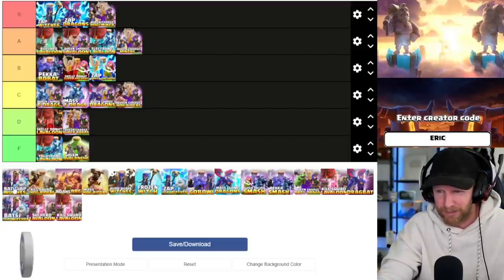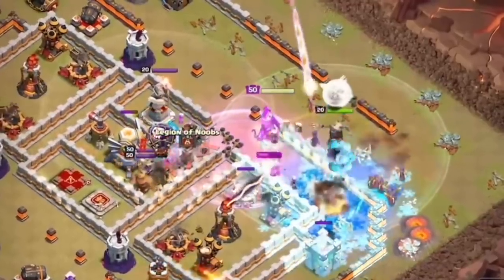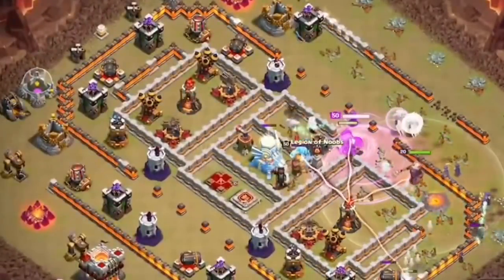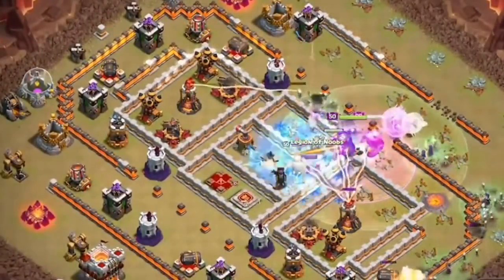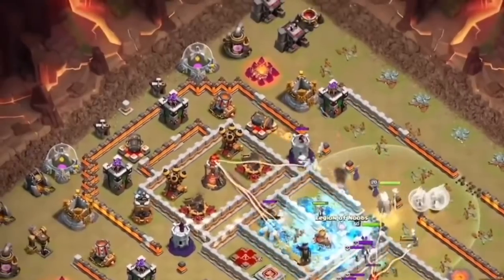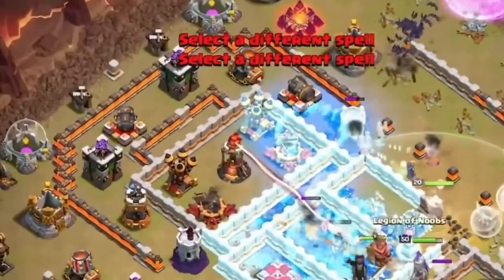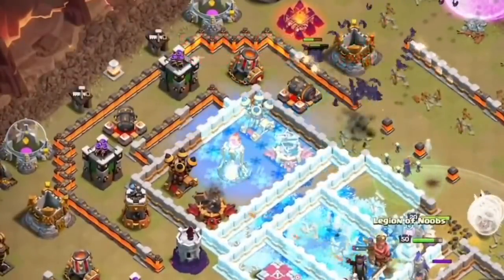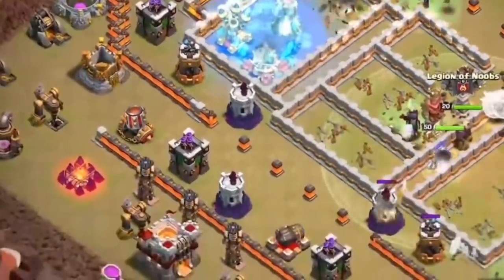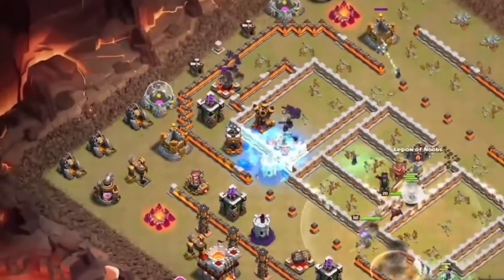Bat slap witches — hands down the reason you don't see single infernos in tournament play. Against single infernos and even multi-infernos, bat slap is S tier, 100%. It just shreds bases absolutely. Against single infernos it's almost completely unstoppable — there's just target overload and they don't have enough punch to take it down. It will effortlessly take out 99% of single inferno bases, though it does struggle against multis — it's still doable, but harder.